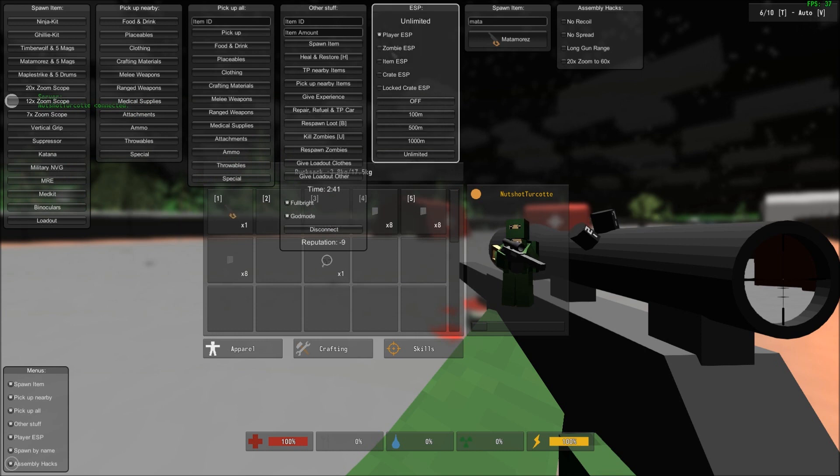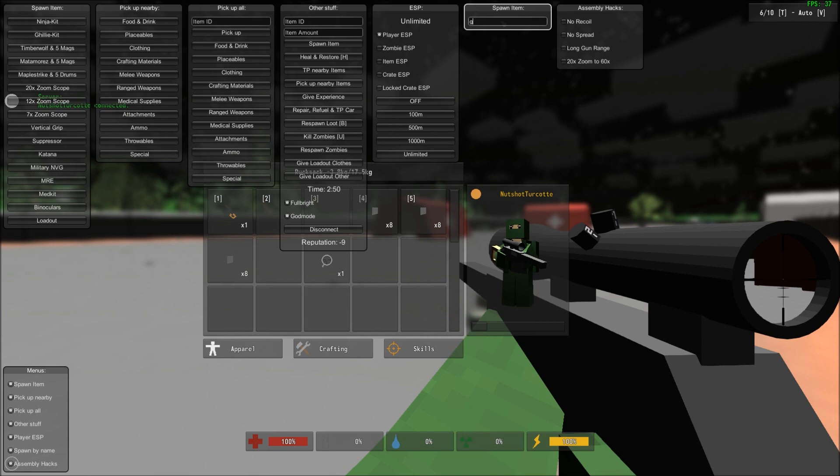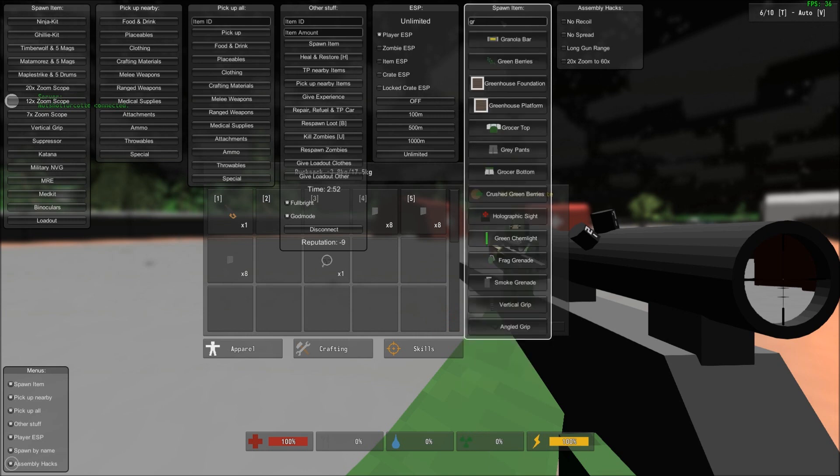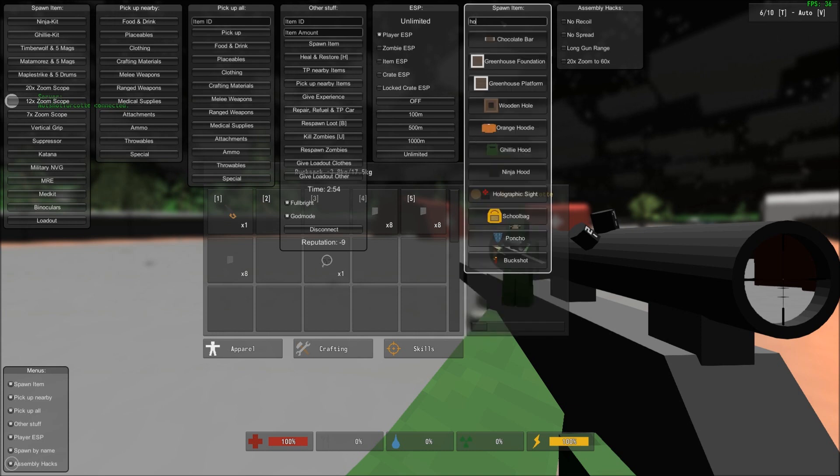I honestly don't like the zombie ESP because there are a lot of zombies and it gets quite annoying. Item ESP, crate ESP, locked crate ESP — all that. You can type any item in the game and it'll spawn it. Granola bar, green berries, all that good stuff. Literally anything.